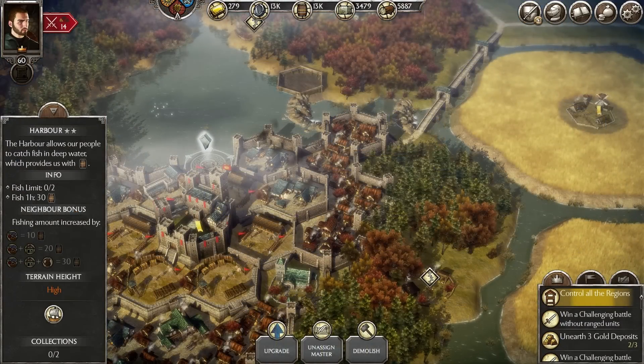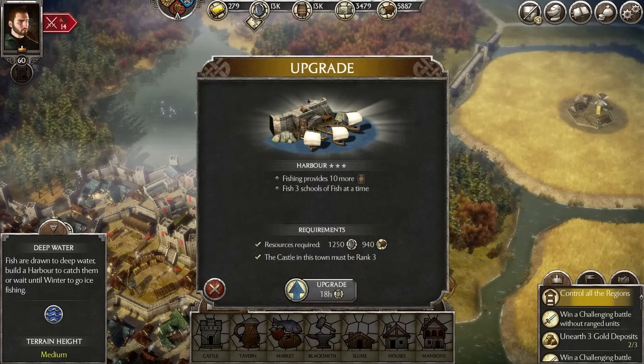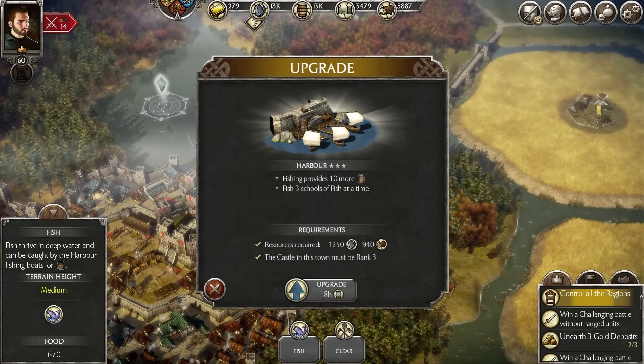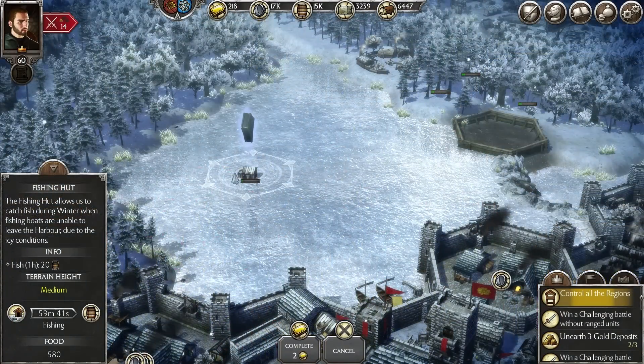Another option is fishing. Every deep water tile has a chance to spawn fish, and you can work these tiles with a harbor at your nearest town, given that it's on the same terrain level and there are no obstructions in the way. When your lakes freeze over in winter you have a 50-50 chance that a fishing spot spawns on that tile, and you can carry on fishing until spring or until the source is depleted.